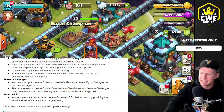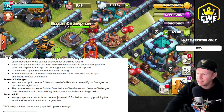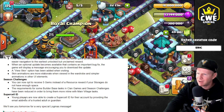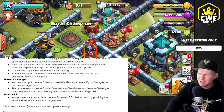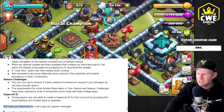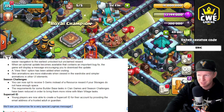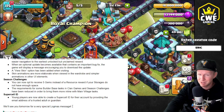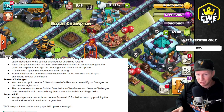And last but not least, Supercell ID — young players will now be able to create a Supercell ID for their account by providing an email address of a trusted adult or guardian. And they said lastly, we'll see you tomorrow for a very special Logmas message. That sounds fun! But guys, let's go play around with this new invisibility spell.